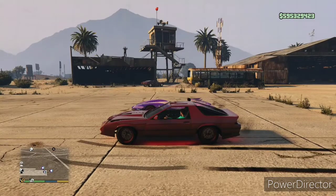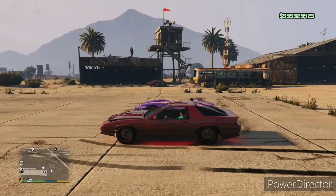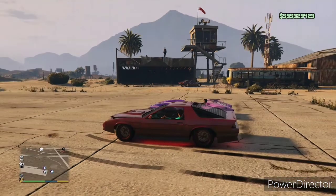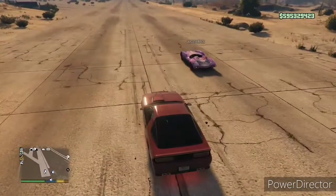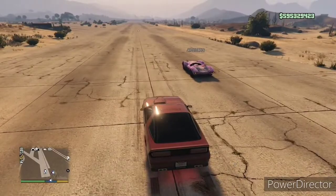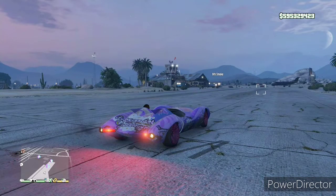Anyway, the Vigilante is faster than the Scramjet — I won the race but the Scramjet did beat the Torador and the Rocket Voltic. This car does also have a jump. Here J-Cut is in my Scramjet and I'm in the Ruiner 2000 — you can see the Scramjet has a better jump than the Ruiner, so it's got that going for it as well. It's got one of the better jumps in the game.